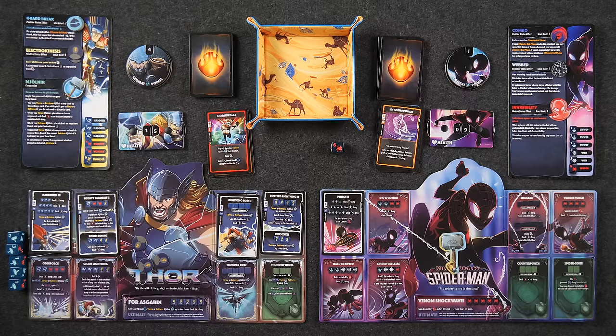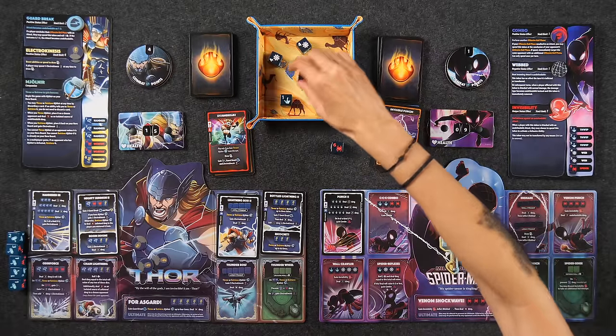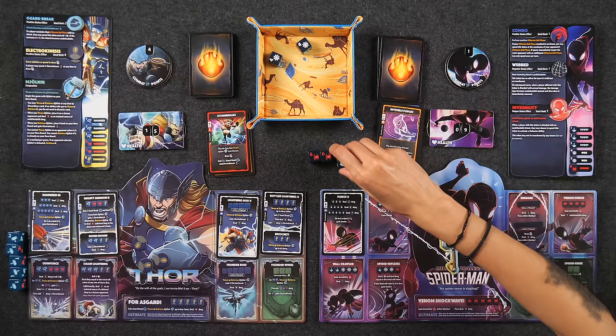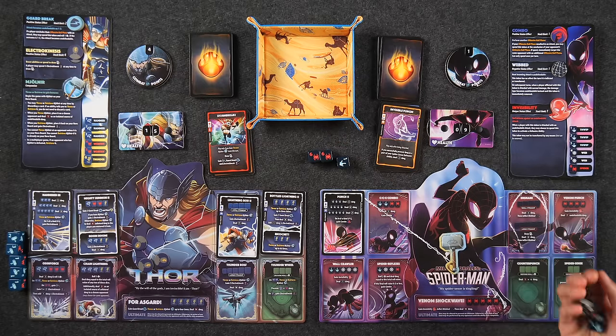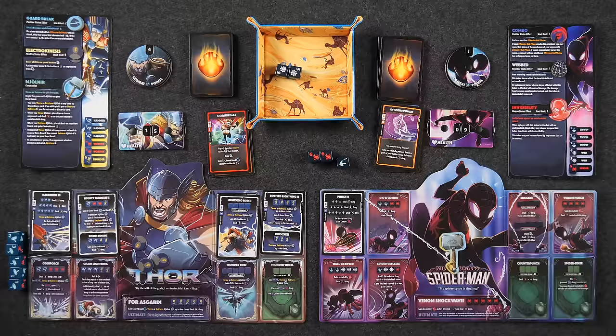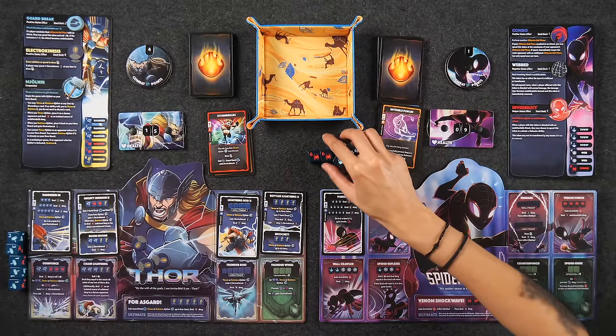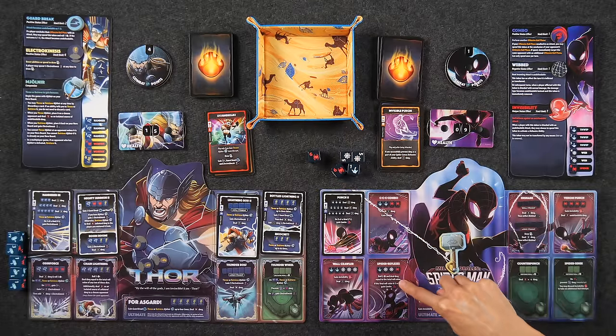Roll number two. You know what, that's too much luck to rely on. I'm going to take this and this, and roll these two hoping for a combo so I can do this twice. That's good — Spider Reflexes, because I have these four. Roll two and deal damage equal to the roll value — if the final roll is five or less, gain combo. I'm going to do it.